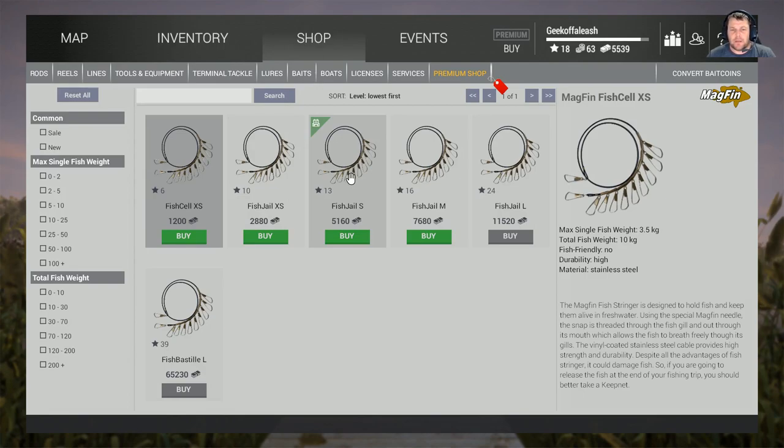The stringer at level six allows 3.5 kilos per fish and 10 kilos total. As you can see, I'm actually level 18 and I've still got the level 13 stringer, which gives you a rough idea — six kilo max of fish but 20 kilo total fish weight. If I start going out to bigger places I'm looking at upgrading very shortly to the number 16, because I'm thinking of going to New York — but that's a different story.